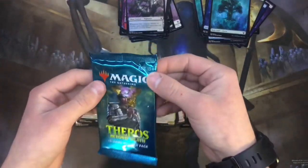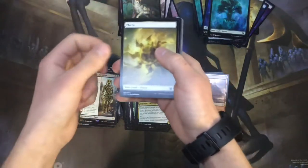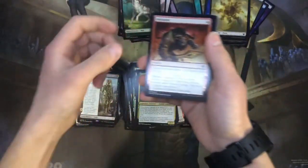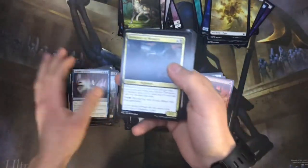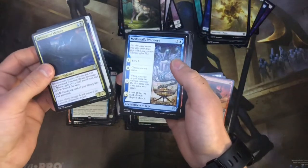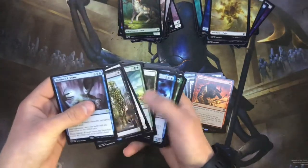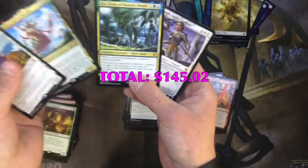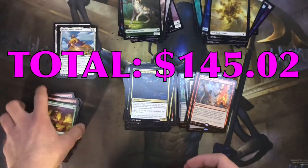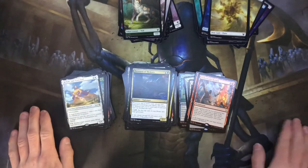This is it, you guys — the very last pack of Theros Beyond Death that I have to open for the channel. Let's hope for something great. Got a wolf token, Infuriate, and Ashiok's Erasure to close things out — not too shabby. Devour Memory, Archon of Falling Stars, and Medomai's Prophecy. That has been a pretty great opening honestly. I don't think we pulled too many mythics, but the ones we did get I'm totally okay with — we got gods, we got an elder giant, a planeswalker. Thank you all so much for watching, I've had a lot of fun opening this box for you guys. Best of luck to you with all your boxes and I will see you in the next one!